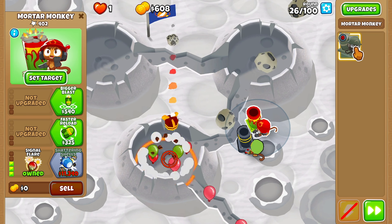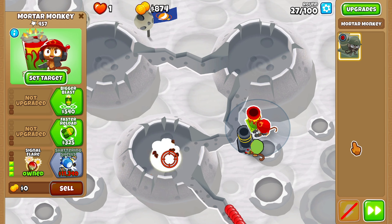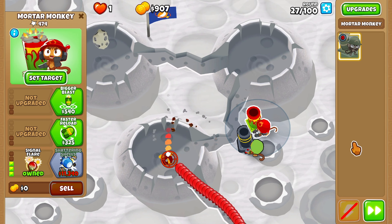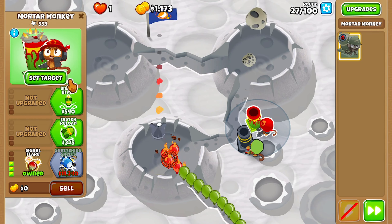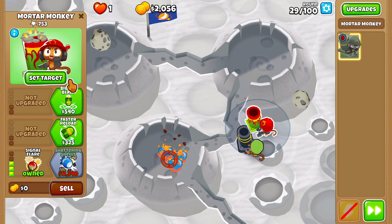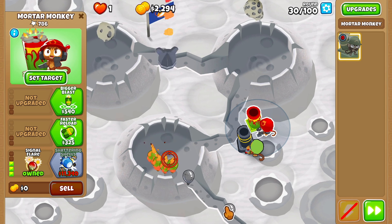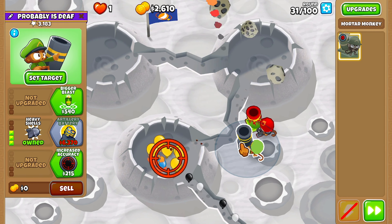We have zero mortars left, because this will be the last mortar we'll use. Lucky — love balloons coming out, but mortars drop explosives so we're good.